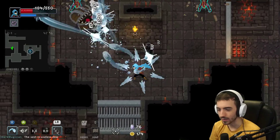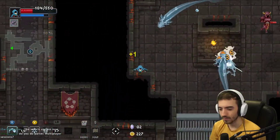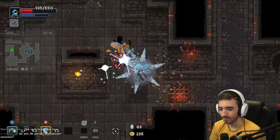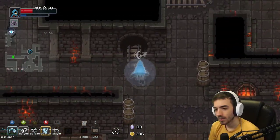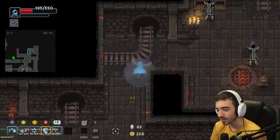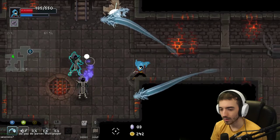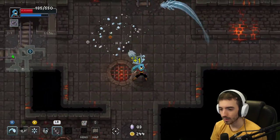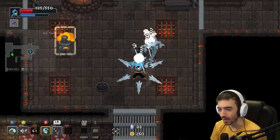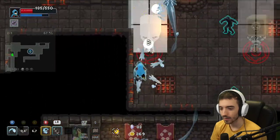I try to buy a relic on every stage floor, but I always end up buying health from the store every time — health is so rare to come by. I didn't even want to run into this thing. Oh lord almighty. Do I do Parsec multiplayer sessions? I don't even know what that is.